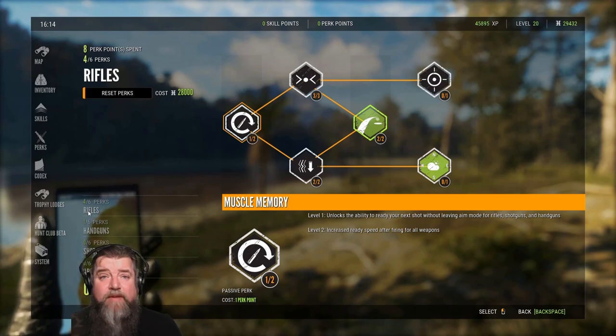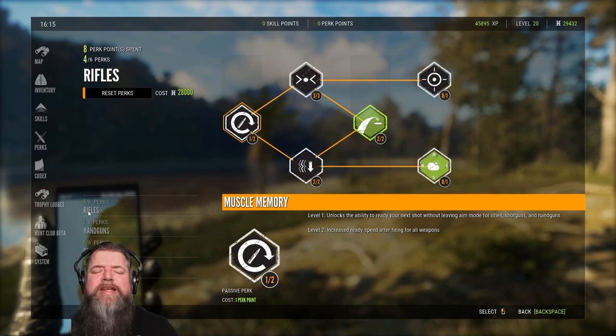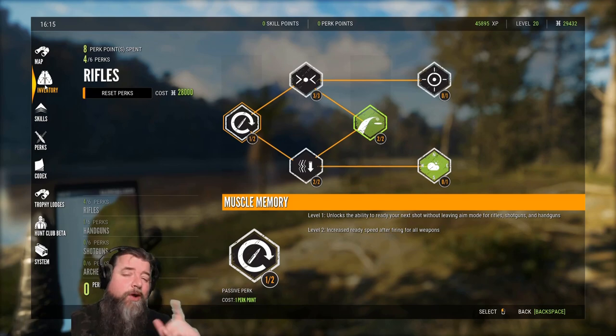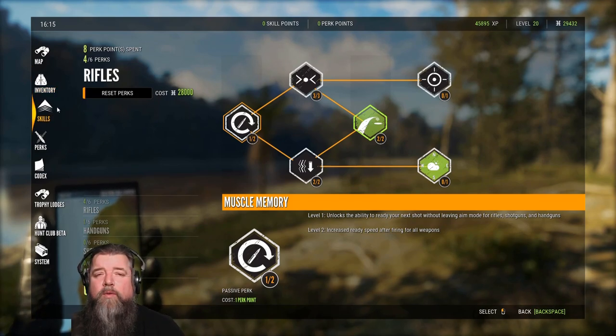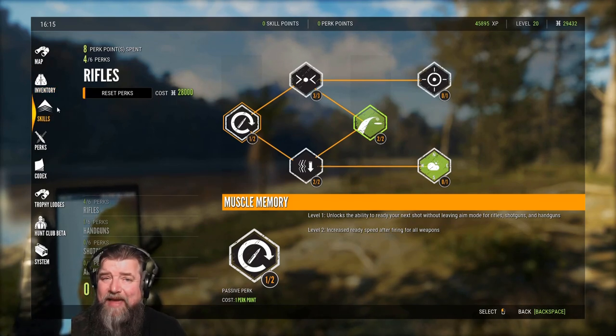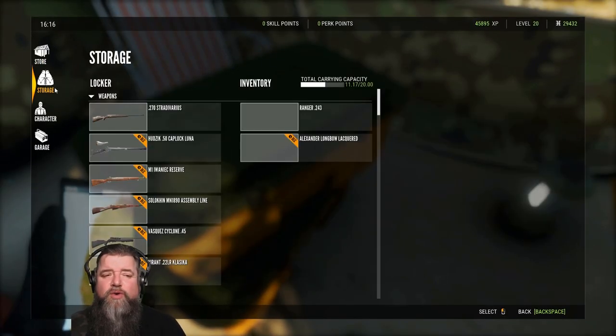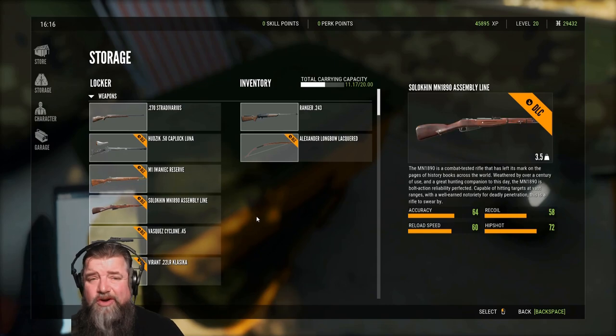That's the gist of it. We've covered our skills, we've covered our perks, and that's what you need to keep in mind as you advance. Now, quickly before we go, I want to talk real quick about what we have picked up along the way to make this happen. Let's jump into our storage and take a look at the weapons that we currently have unlocked.